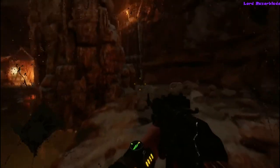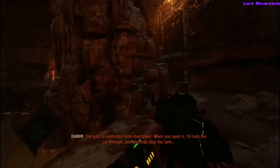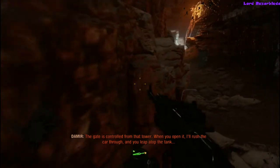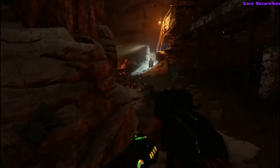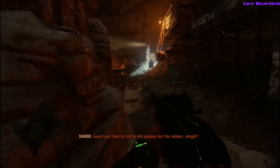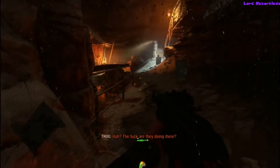You can do this one of two ways: either stealth up to it or completely avoid all enemies, which is what I'm going to show you. I'd recommend just sitting down here and avoiding all enemies, especially if you're going for the achievement to save Demir and have him join you again.